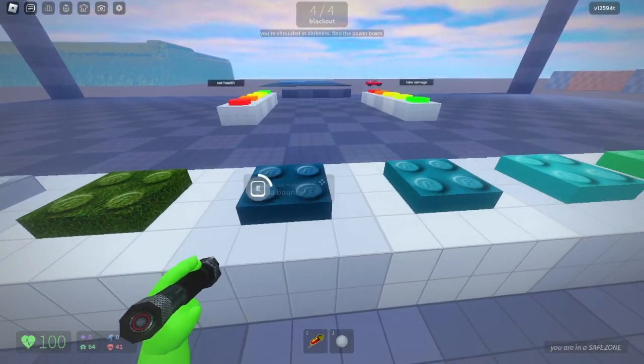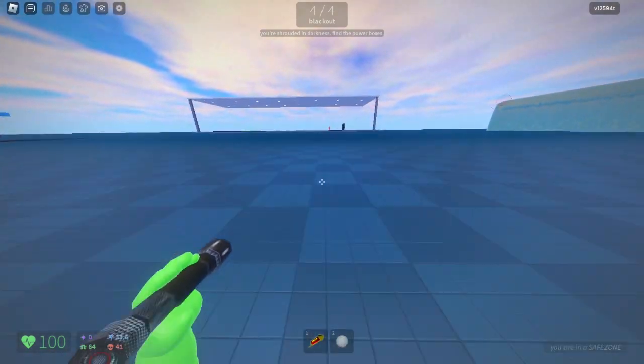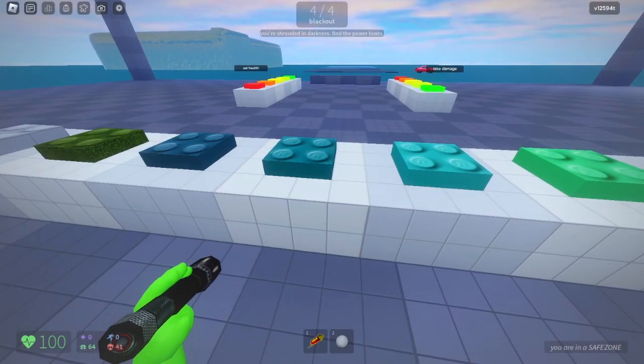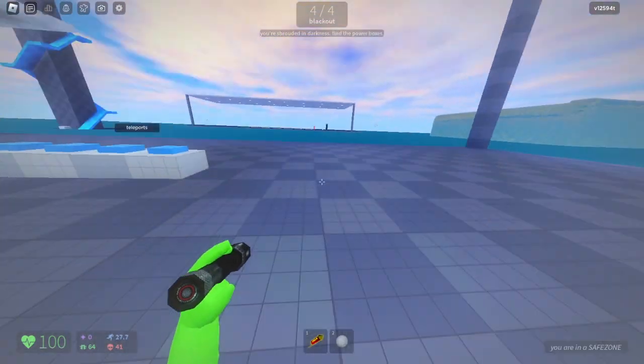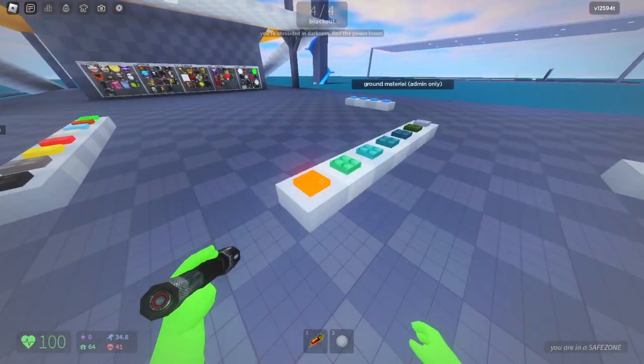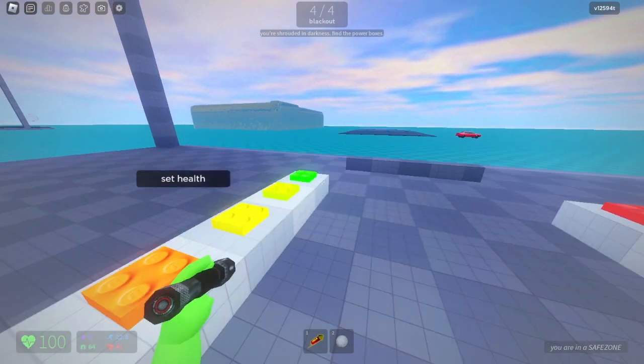We get the grid, we get the grass, but look — we got a bouncy material now! If you get onto the material it bounces you, which is actually very funny. Now we got super bounce, super bouncy. Let's try this one out — whoa! Now we got stupidly bouncy, this one's gonna be insane.